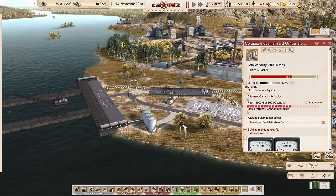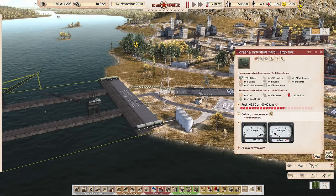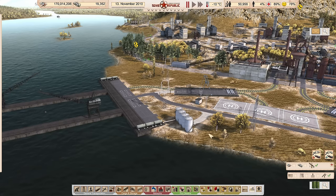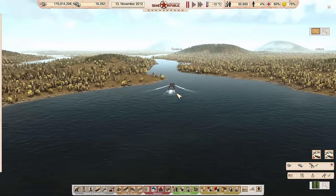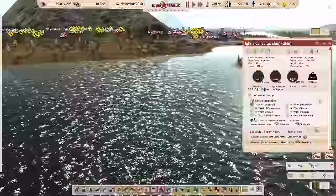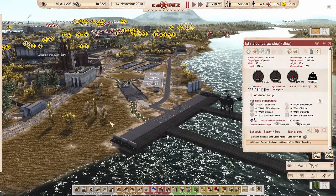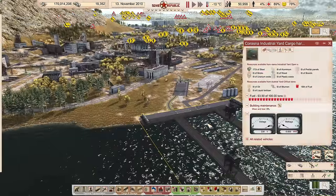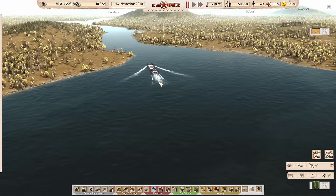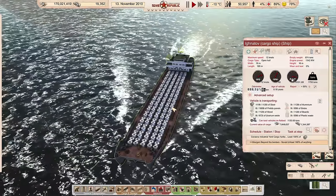I was able to take this fuel supply and have it come in here just fine when this boat did its thing. Maybe I'm wrong and maybe these guys are bringing fuel here — I don't believe they are, I didn't set it up that way. I have no idea why this one's working and the other one is not.